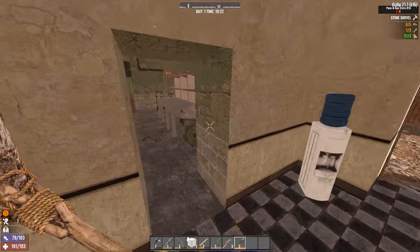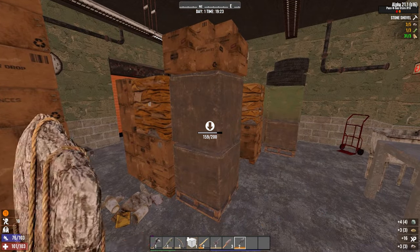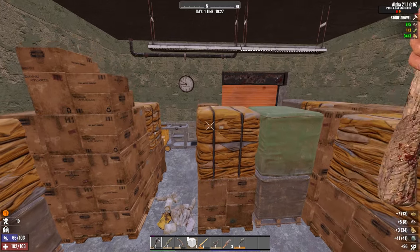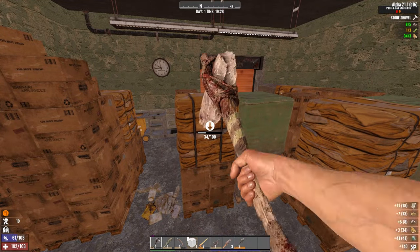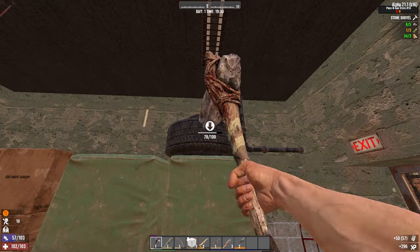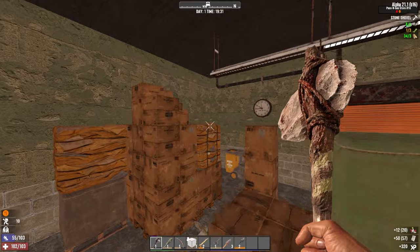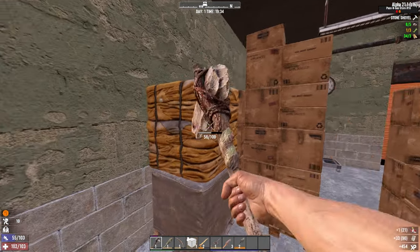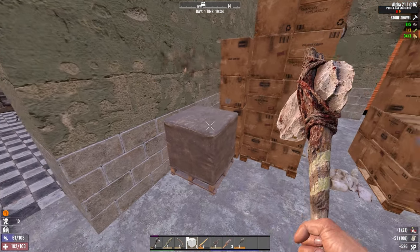Now I'm going to shovel up all this stuff, because I could use some clay and stone and cobblestone. Also, the paper from these is very welcome for the books that I need to craft. And the scrap polymer from these for the dew collector I will inevitably make tomorrow or the day after. These cardboard boxes are also paper and scrap polymer but they're kind of shitty for both of them.